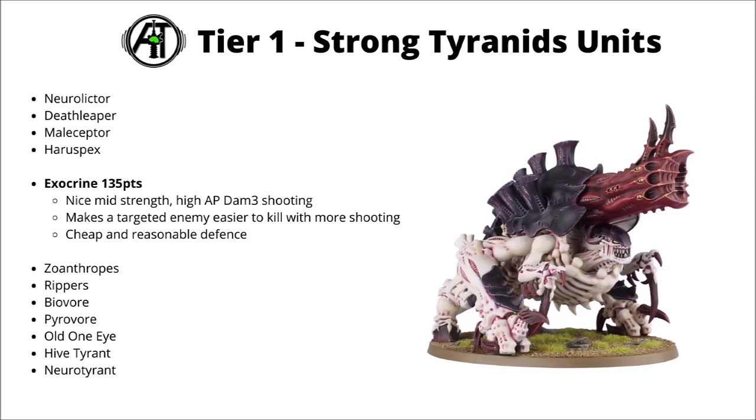Next up, for 135 points, we have the Exocrine. Really quite nice mid-strength, high AP and Damage 3 shooting out of these guys, and again like the Haruspex, maybe a little bit cheaper than you might have expected for that kind of threat. They're very efficient at taking down enemy elite infantry like standard Space Marines and Terminators, and has a damage increase type special rule where whatever it hits with its Bioplasma makes the rest of the Tyranid gunline a bit more efficient against it. Again, hard to go too far wrong with as a big mainline damage dealer — the shooting is pretty general purpose.